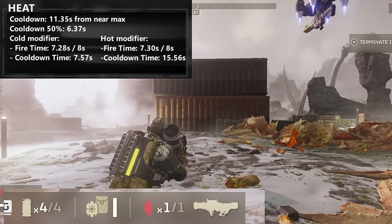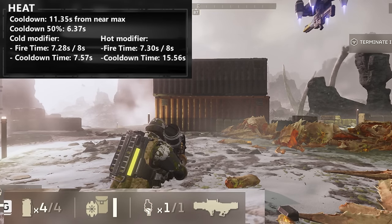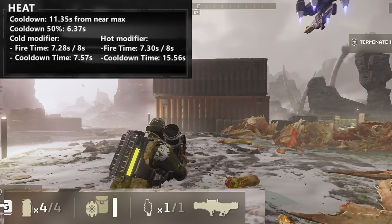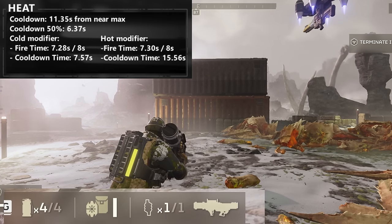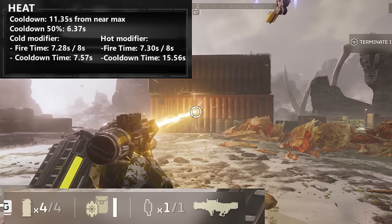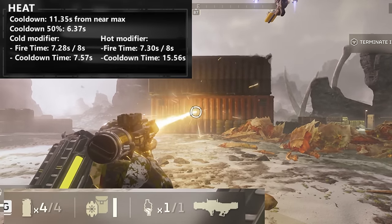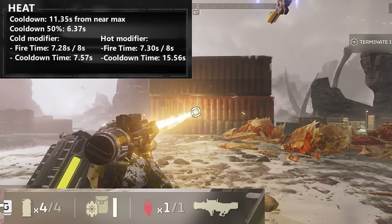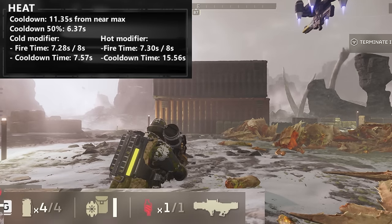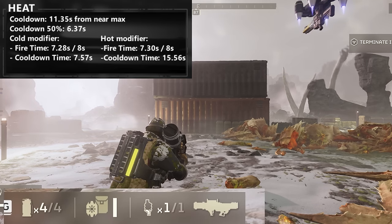The cooldown is linear, so fire as much as you want — it will just take more time depending on how long you've shot for. For the laser cannon, the fire limit is 10 seconds. Getting near max on a standard planet gives a cooldown of 16.16 seconds. On a cold planet with 9.35 seconds of firing, cooldown is 10.59 seconds. On a hot planet, cooldown is 20.56 seconds. However, with this weapon you only get one reload, so you have to be cautious about using it.